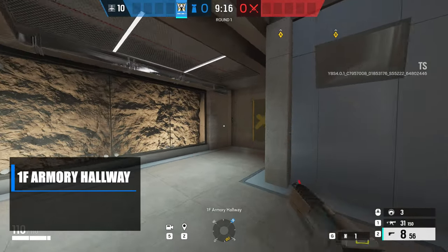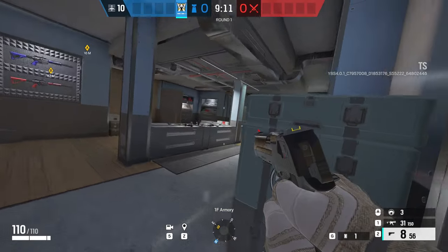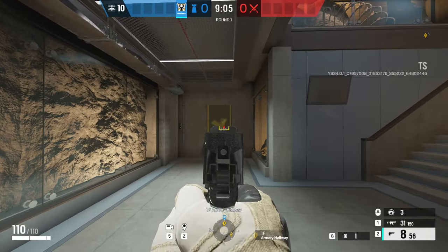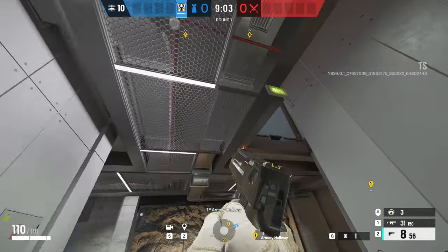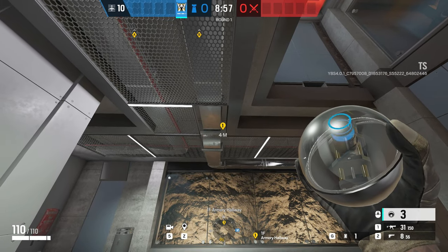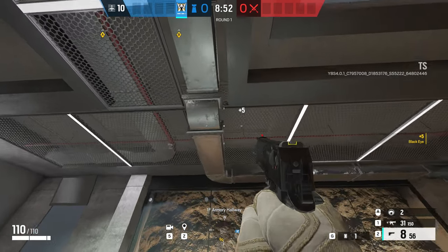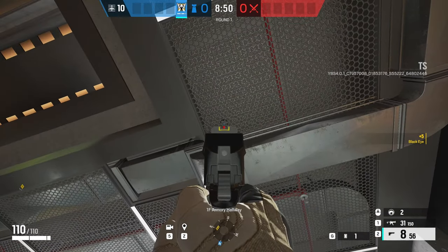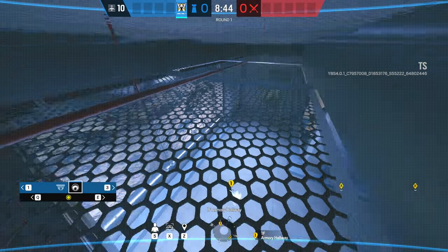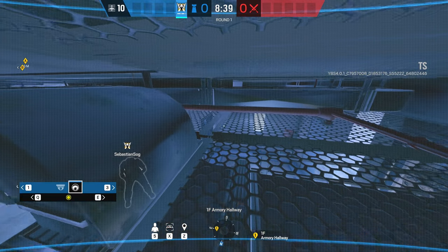The next Valkyrie cam takes us to the first floor armory hallway — this is a really good cam because it's almost completely indestructible if placed correctly. At the end of the hall, there's a small gap between the ventilation and the railings on the ceiling. If you throw the Valkyrie cam in between those two, it will sit up inside the fencing. Anyone jumping into the window or coming down the stairs will not be able to shoot it out — it's only from down the armory hallway itself that it could potentially be spotted. It provides incredible intel for this whole section just outside the bomb site.